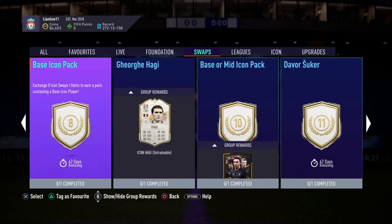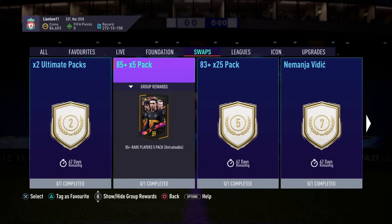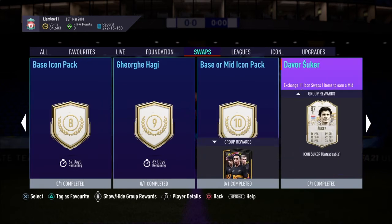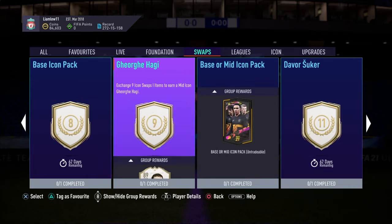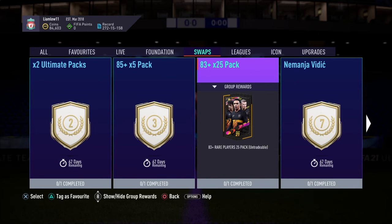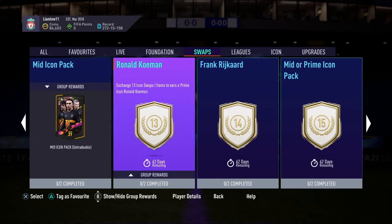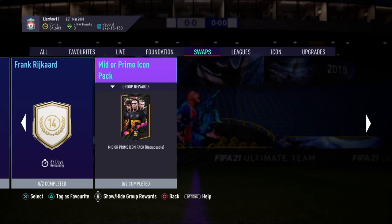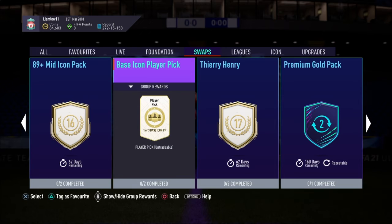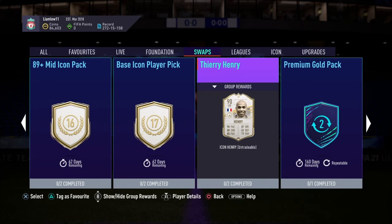You could do the mid icon pack at twelve tokens plus two ultimate packs. Or 85-rated players plus the mid icon. You can also go for a mid-prime pack plus the 83 times 25 pack — that's a good option. You could also combine the 89-plus mid icon with the ultimate packs.